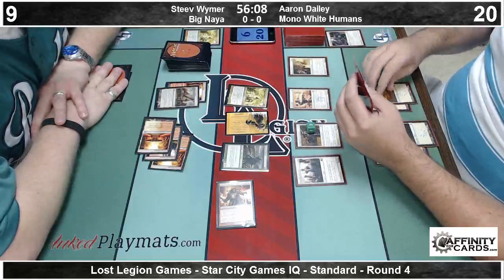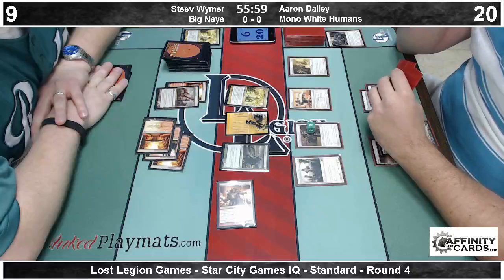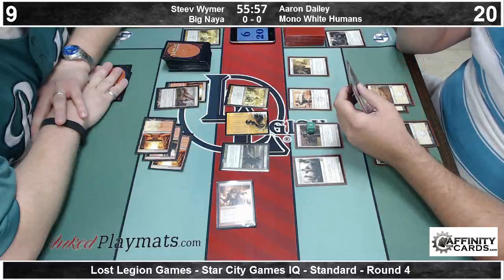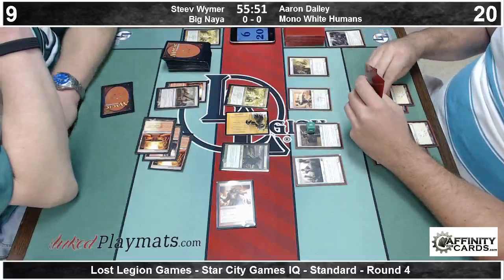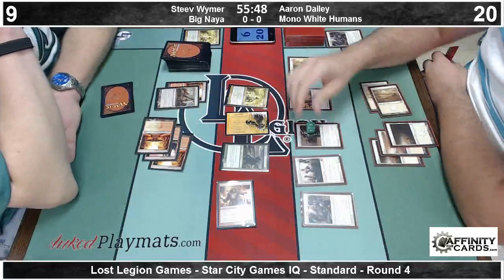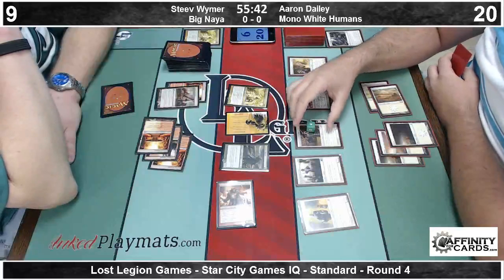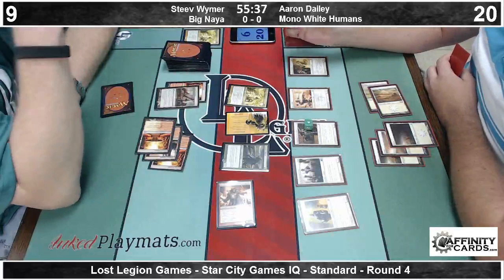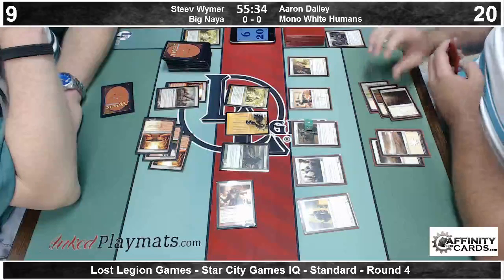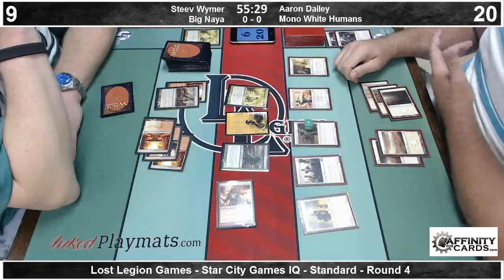And this is exactly what I was talking about with Imposing Sovereign — getting in there. Boros Reckoner isn't that good against creatures when it's tapped. Aaron has a Faith's Shield. He plays a Precinct Captain, which is going to pump his Champion. Faith's Shield on the Champion, giving it pro-green.